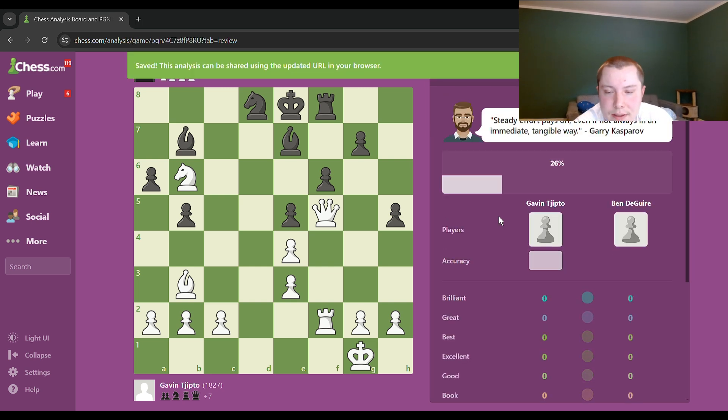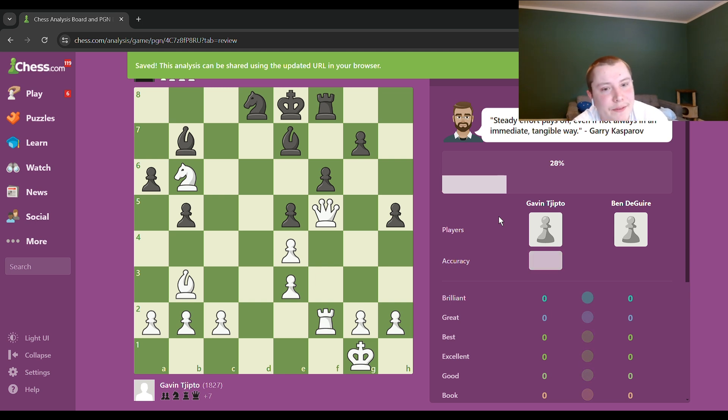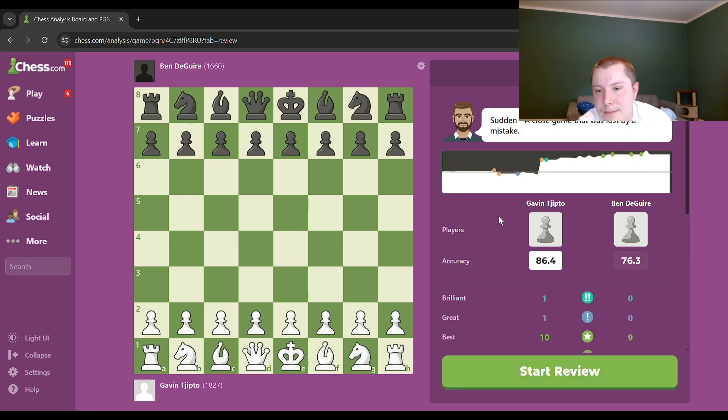I'm excited to see its thoughts. I'm guessing I had about 50-60% accuracy and Gavin probably had at least 90-95%. Oh wow, only 86 for him. Look at this graph — I wonder which move is the killer. I bet it's e5. I want it to be e5 because I think that was the killing move.